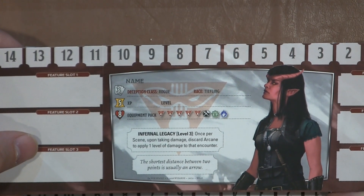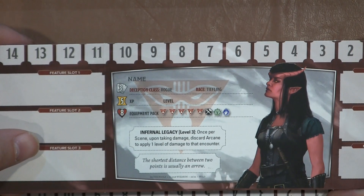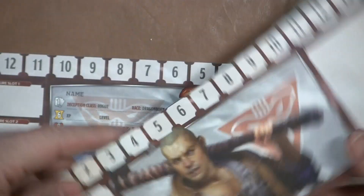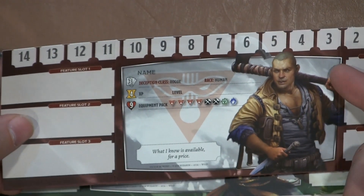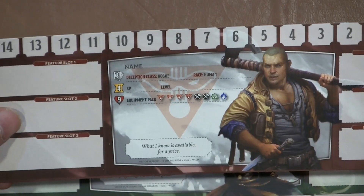We have a Tiefling with Infernal Legacy: once per scene, upon taking damage, discard arcane to apply one level of damage to that encounter. That's a pretty cool ability. And this next one — I'm going to say barbarian, but he's actually a rogue with what looks like a baseball bat. I mean, it's a baseball bat — that's like a traditional barbarian weapon.